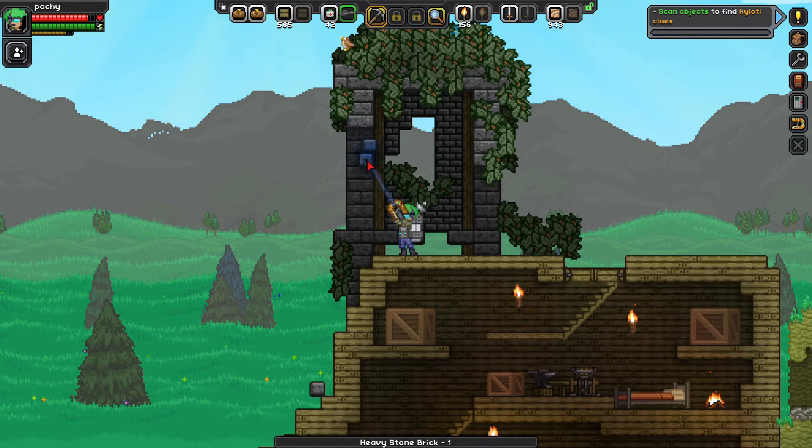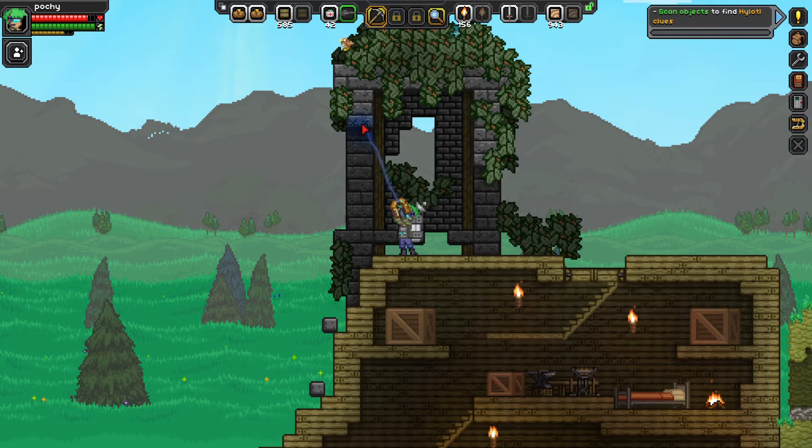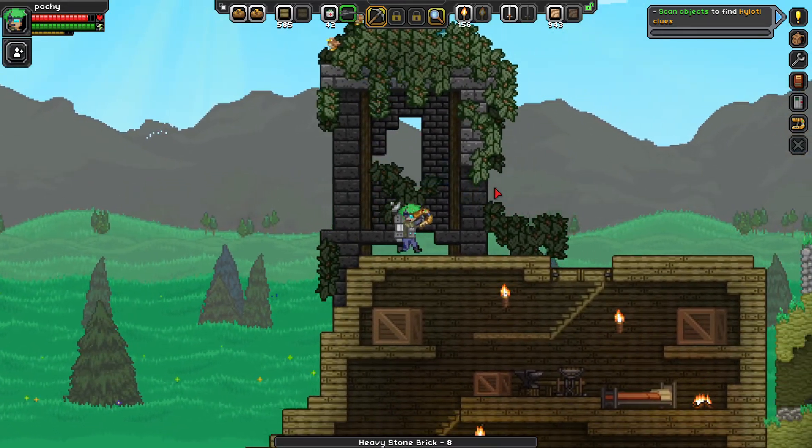I wish there was a way to upgrade my matter manipulator. I mean, there probably is but I don't know how. Wait - expansion slot, I can upgrade this power generator, increase matter - oh! I think I made it faster. I think I just upgraded it, making it faster. That's really cool - I can get this done faster now.